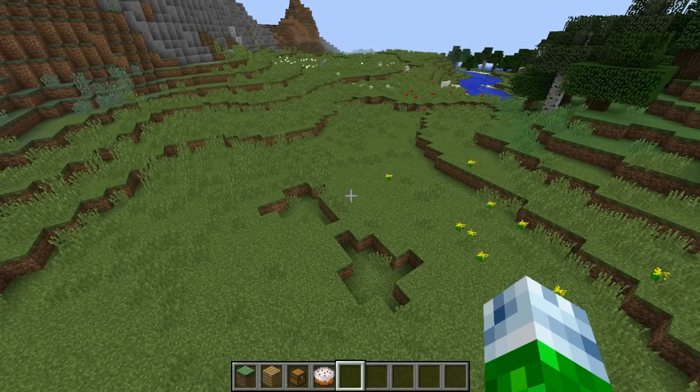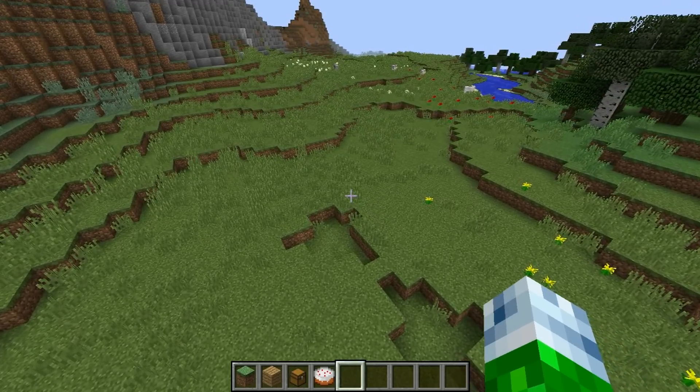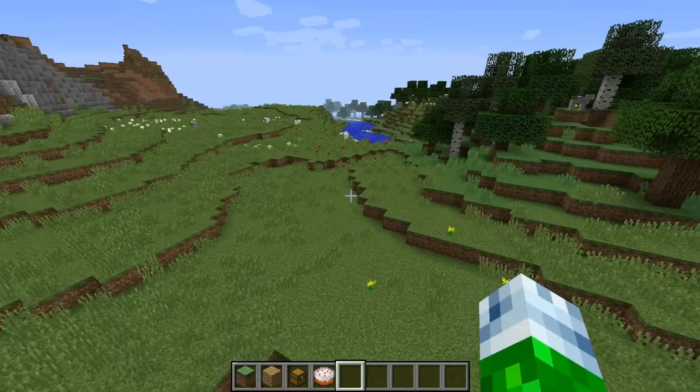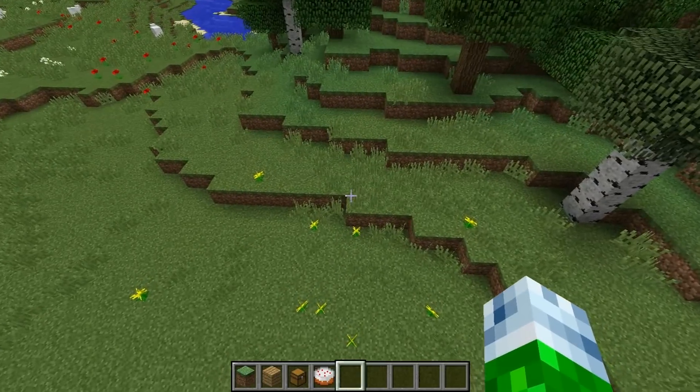Right now we're going to get into one of the most basic and important commands of running your own Minecraft server, and that is OP, or making someone an admin. An admin is someone who basically has the same power as you — they can type in commands, they can set the time, and they can help run the server and make it run smoothly.